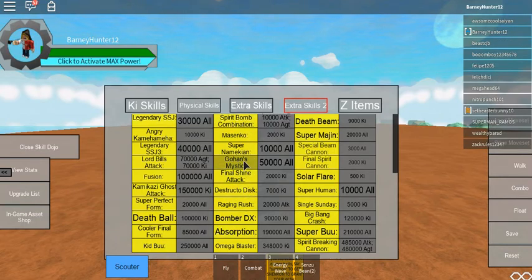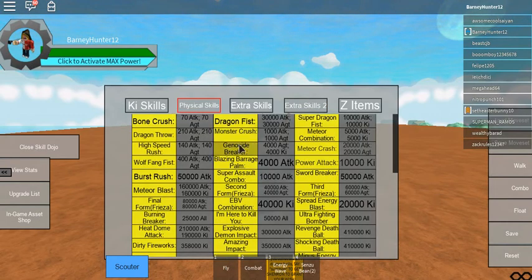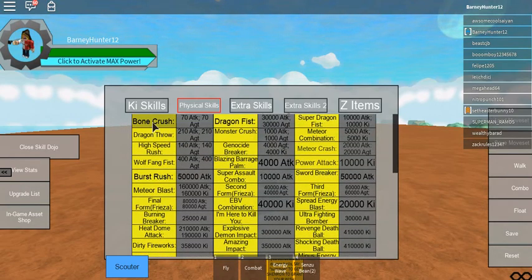There's Mystic, which I would not recommend using because you actually can't turn it off — once you turn it on, you can't turn it off. There's Solar Flare, which is actually pretty easy to get — it's just 500 ki. Superhuman, of course, requires you to be human to get it — I'm a Saiyan so it won't work for me. Super Perfect Form won't work either because we're not a Cell-type character. There's also Bone Crush — that's really easy, it just needs 70 Attack and 70 Agility.